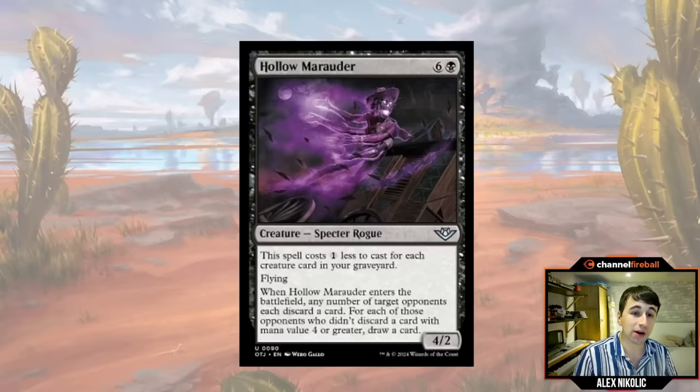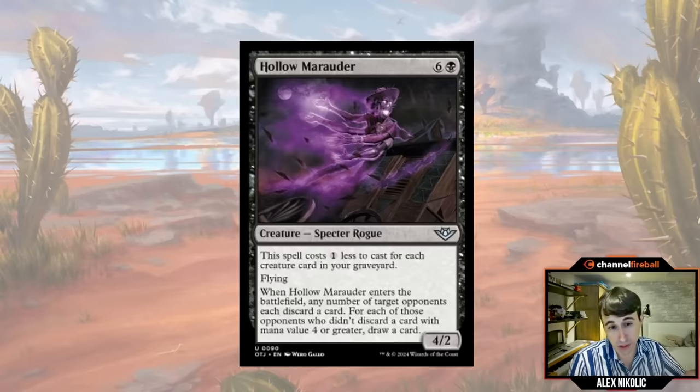Now I want to call out some cards that are a little bit better than they might look. Hollow Marauder is a seven-mana 4/2 flyer that costs one less for each creature card in your graveyard. There are ways to fill your graveyard in this set, especially in black-green, so you'll often be able to cast this on turn five through self-mill or creatures trading off. When it ETBs, your opponent discards a card, and if they don't discard something with mana value four or greater, you draw a card. Really good effect with good recursion available.